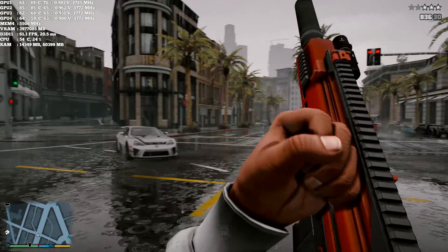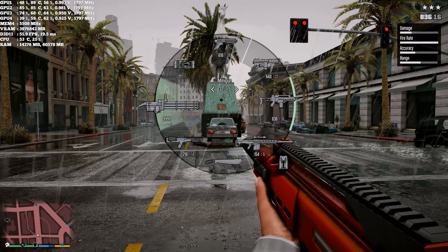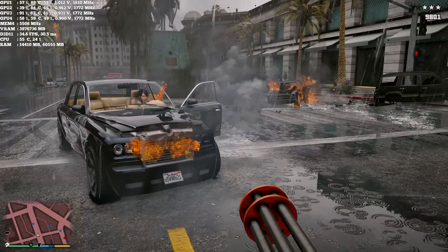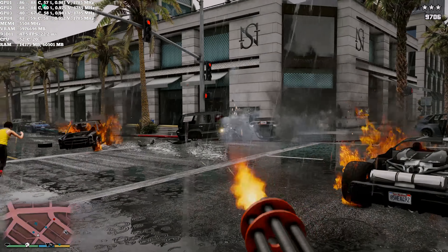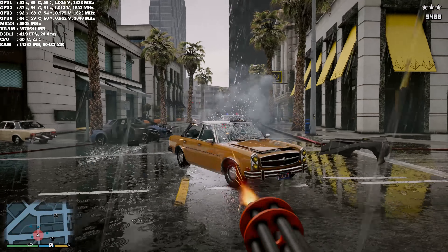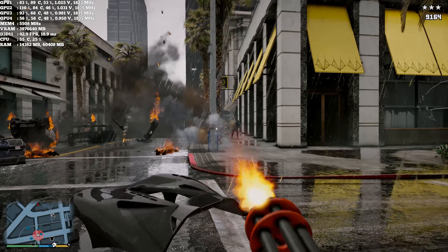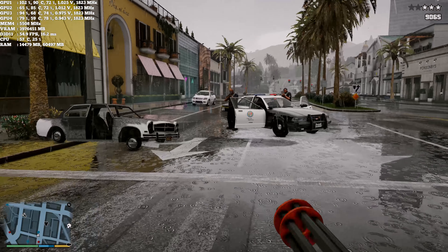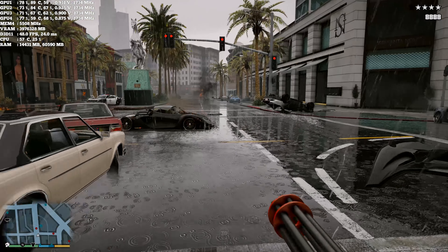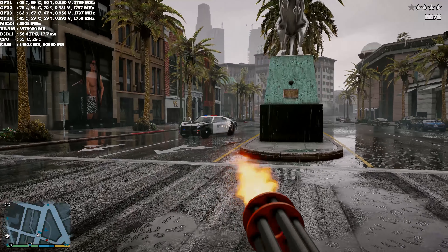These cops are hella slow to respond. They're just wrecking each other — oh there they are, peekaboo! Show up without any body armor — that makes sense. There's a guy in the middle of the square with a gatling gun but let's just go there in a t-shirt and a pistol.